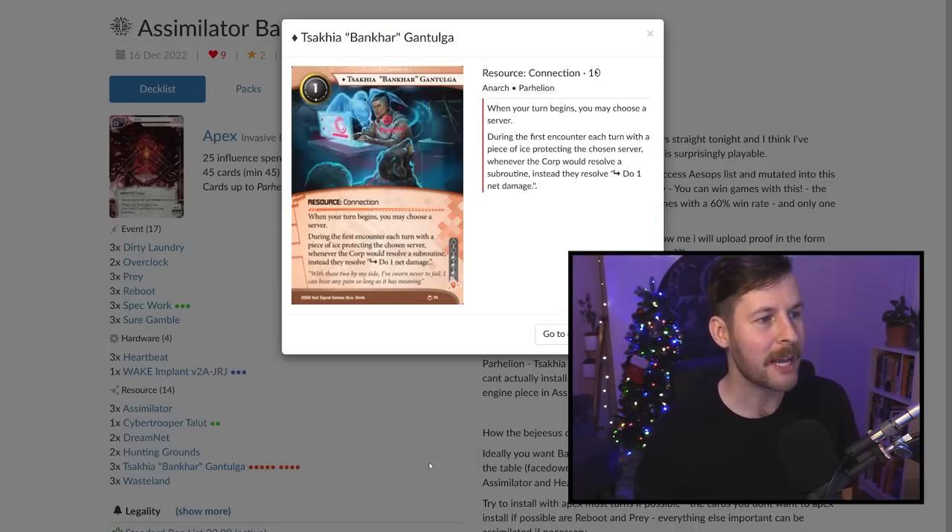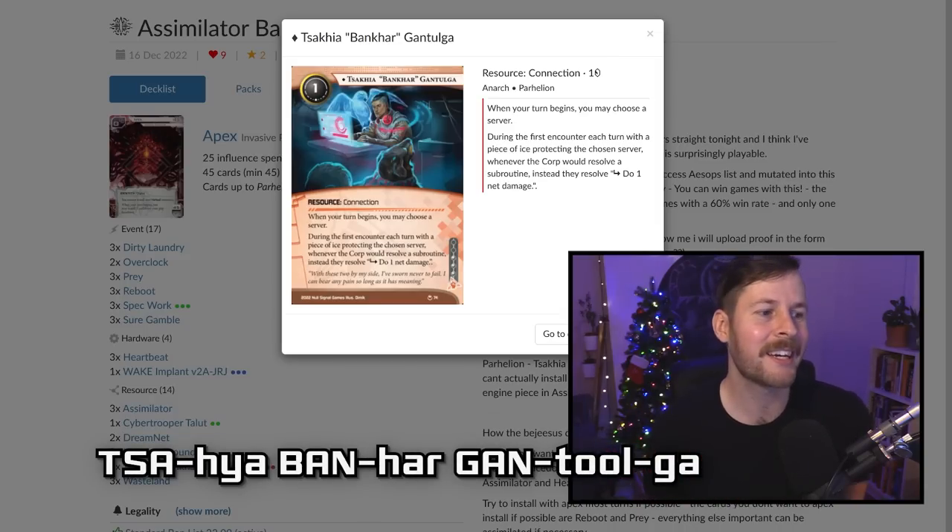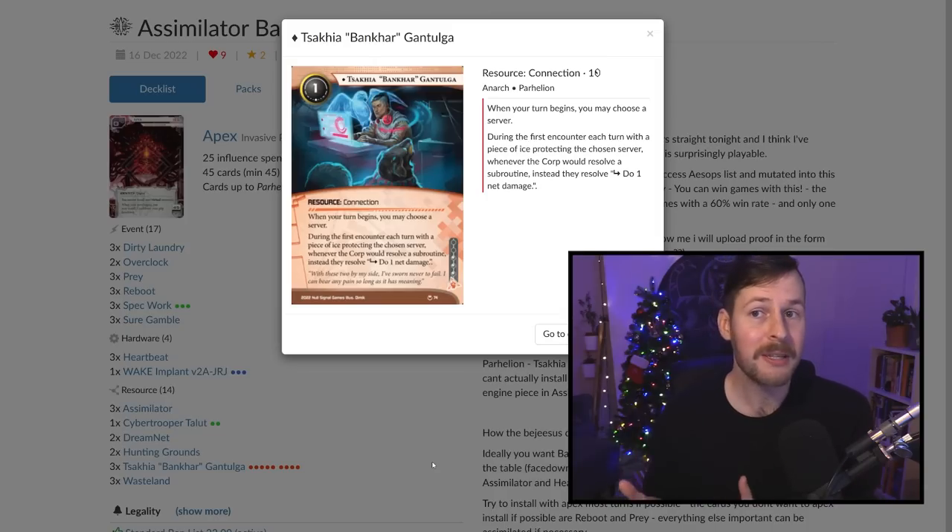The big card from Parhelion that supports Apex is Tsiahia Banhar Gantulga — the new unique connection. It's only three influence and we're spending nine on this. This connection is not virtual, but most importantly, when your turn starts and you have Banhar installed, you can pick a server. The first time you encounter an ice on that server, its subroutines are replaced by 'do one net damage' subroutines. That seems scary, but the idea is that so many factions have no interest in doing net damage — it's not part of their win condition. So taking ice that ends the run or keeps you out of the remote server, you can replace those end-the-run subroutines with simple net damage subroutines. That means you can get through one ice per turn on any server as long as you have enough cards in hand — you cannot stop the runner from running centrals or the remote at the right time.